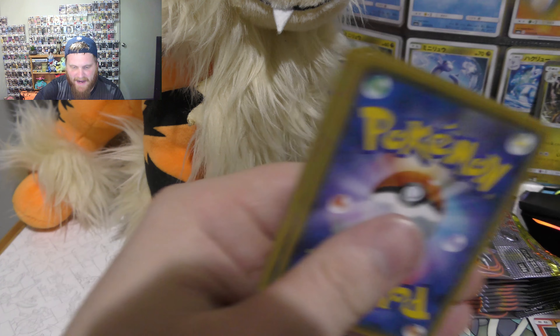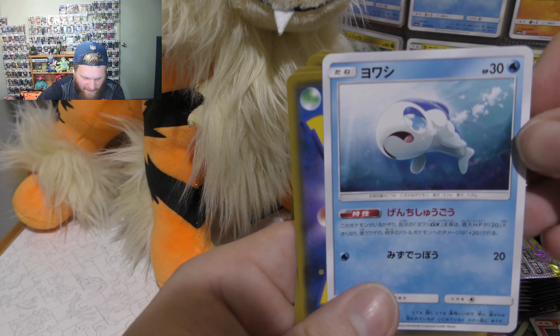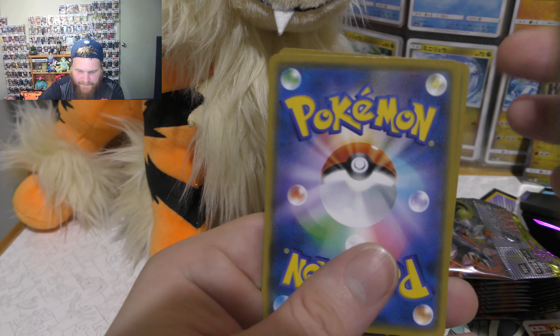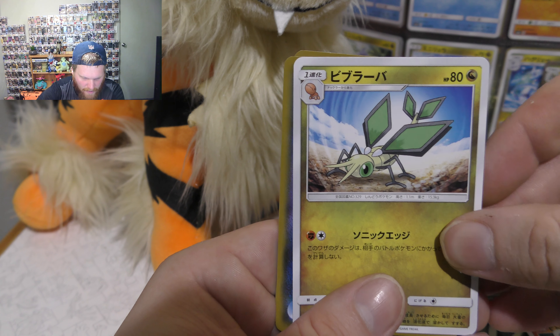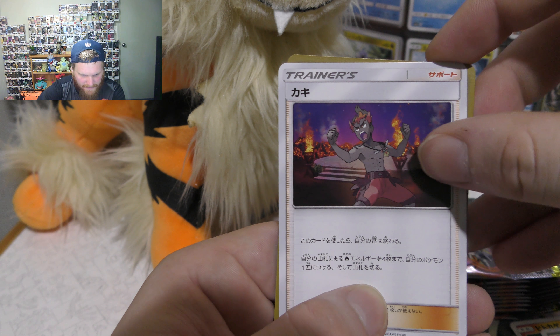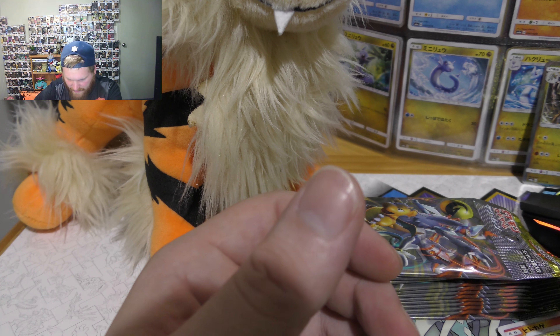So to the back. Pretty simple guys, there's only five cards. Alright, so I've got the fish again, got a Sandlit, got Flygon's first form, got that guy again, and we have a Milotic — and there's another duplicate of a rare.